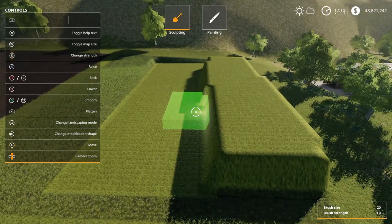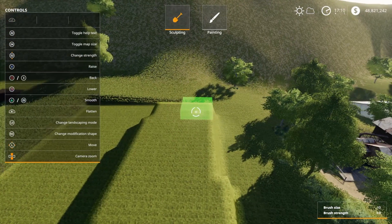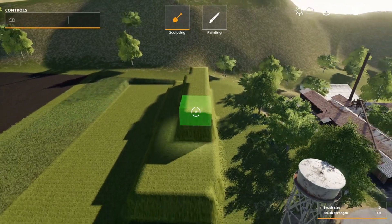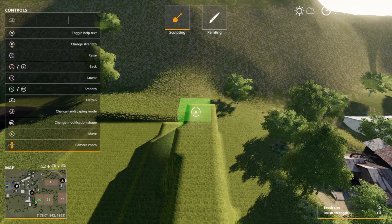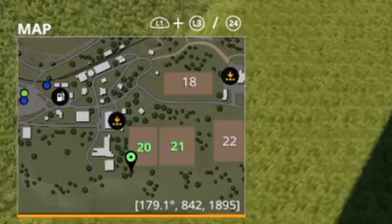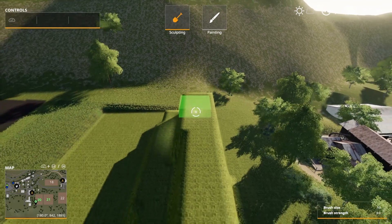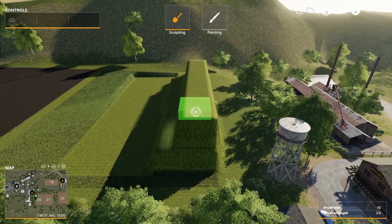Now I want to shrink this thing back down to about half size and take it up a couple times — one, two, three. That's going to be a pretty good lead-in to this ramp. I'll hold R1 and pull it across. Another trick to make sure you go straight: bring up your map and look at the bottom left-hand corner — it says 178 degrees. If you get this directly on 180 and hold R1, pulling straight back will take it in a perfectly straight line.